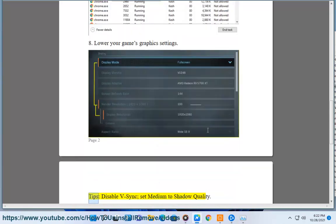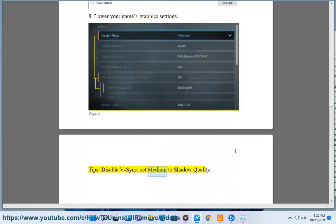Lower your game's graphic settings. Tips: disable desync, set medium to shadow quality.